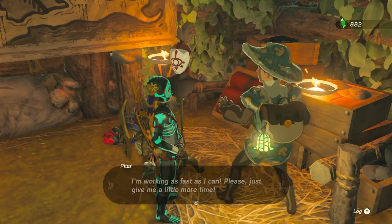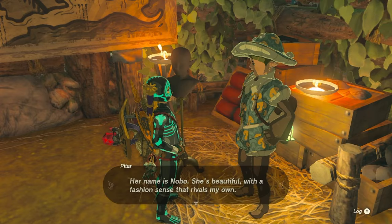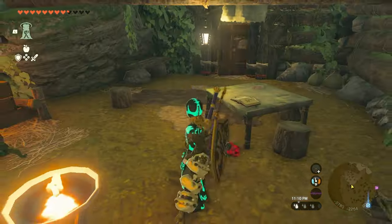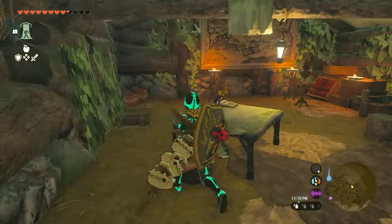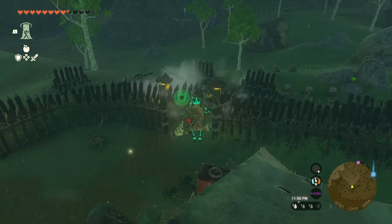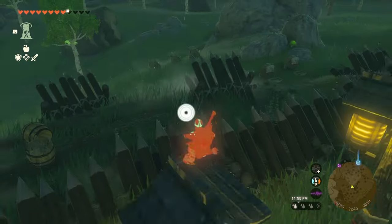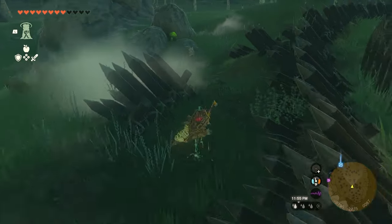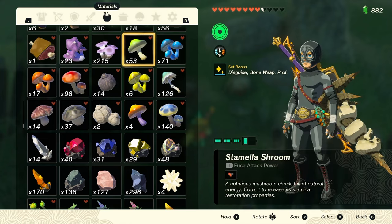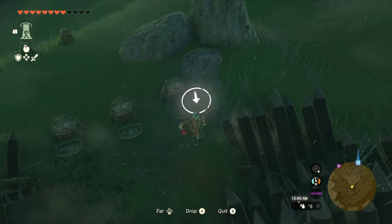Here's our second piece of the Yiga outfit. You'll probably never see me equip that set, ever. It would be cool if it came with a set bonus, like 'drops more bananas when you kill something.' There is another Korak Seed here — right where the offering trays are. And you guessed it: mighty bananas.